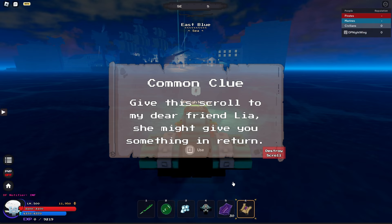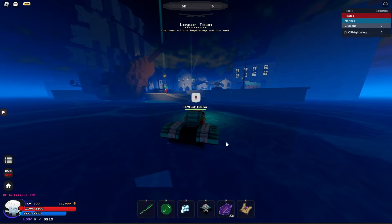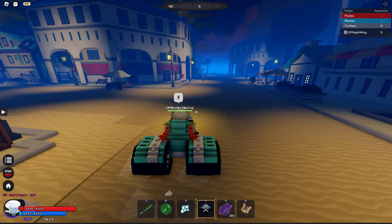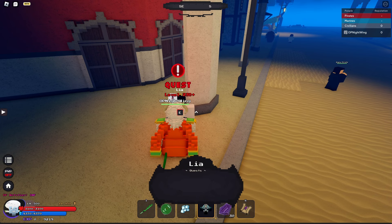For the quest to find a friend, Leah, all you gotta do is come to Log Town. Make your way all the way straight and it's this NPC quest giver. All you gotta do is talk to her and you will complete the quest.